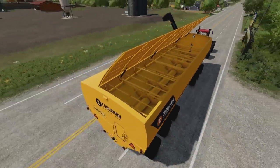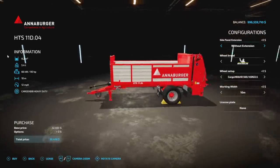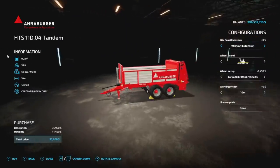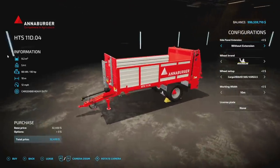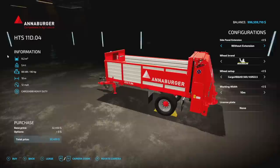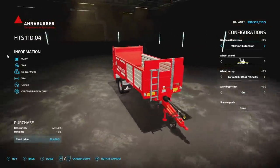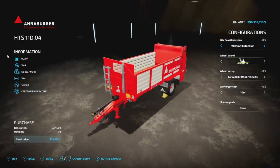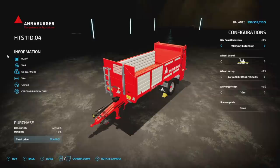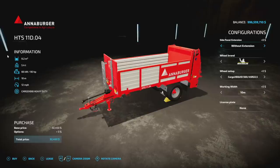Next up we have the Anaburger HTS 11 DO4 spreaders. We've got single axle and double axle versions — that's pretty much the only difference between the two, other than the single axle version is going to be 13 slots and the double is going to be 15. It holds 9,200 liters of lime and manure, weighs 5.4 tons, requires 90 horsepower, with a 10-meter spread at 12 miles per hour.